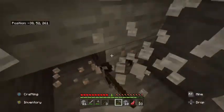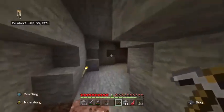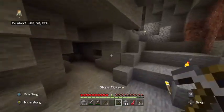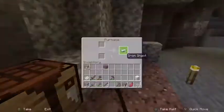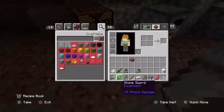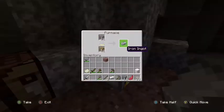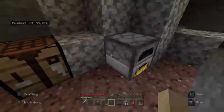I'll be able to make an enchanting table after I make the books, and then I need the obsidian. Actually, you need at least four diamonds to get an enchanting table, so you need to make a diamond pickaxe first. Sorry about that. Yeah, put that in there — I still have one left. There we go. So yeah, I'm just gonna look for more stuff.